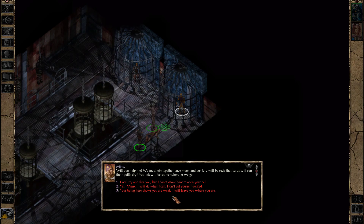Minsk says he won't cry for the dead — well, maybe a little — but he will staunch the flow of tears with righteous fury. Lullaby and good night, evil — Minsk will make you pay. Will you help me? We must join together once more and our fury will be such that bards will run their quills dry. Yes, ink will be scarce where we go. I will try to free you, but I don't know how to open your cell.